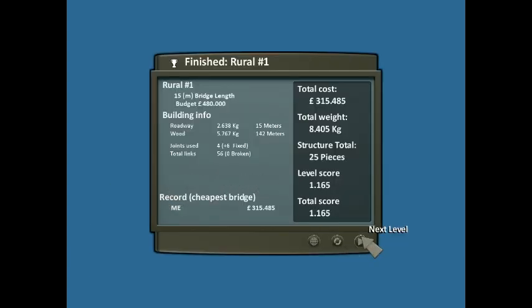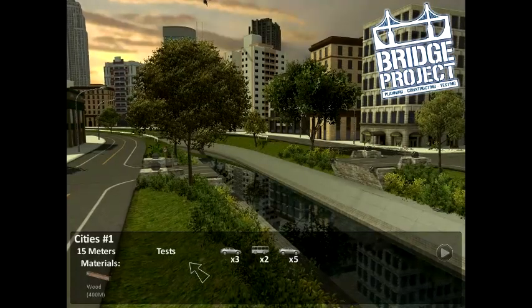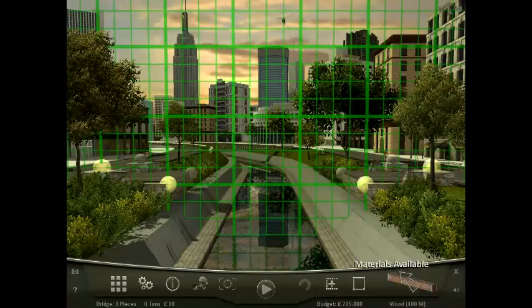So this bridge is now suitable and we are ready to go on to the next level. Next level: City Map 1. Now I have three cars, two buses, and then five cars. I only have wood.